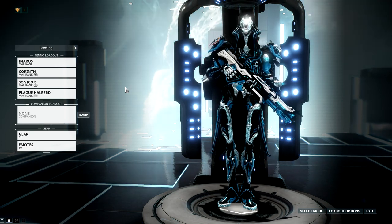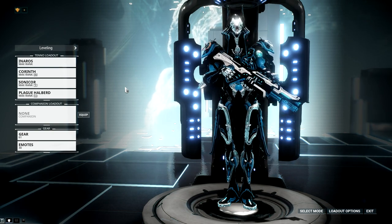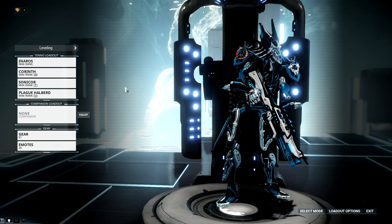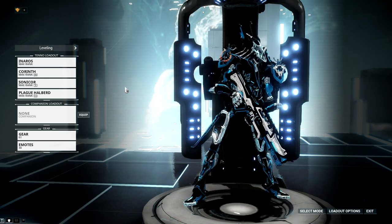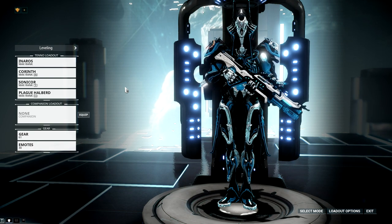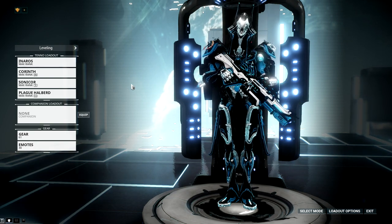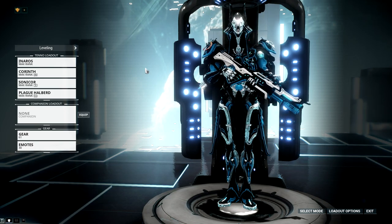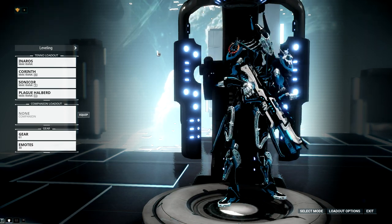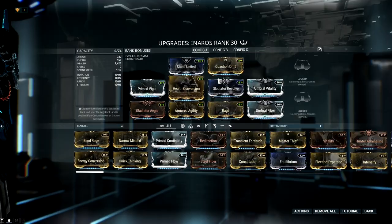I did a thing — did a bad thing. I stole from Excalibur Umbra. I took two of the three Umbra mods and stuck them on Inaros. I actually bought a second Inaros and put five Forma into him because I'm fucking insane and I have no life. We'll take a look at that build.